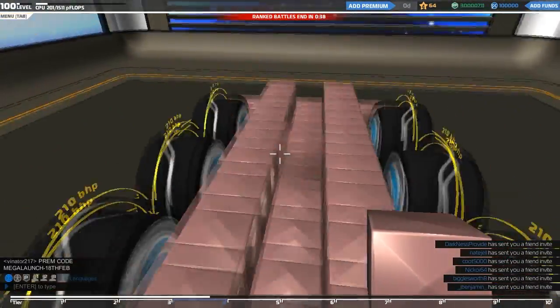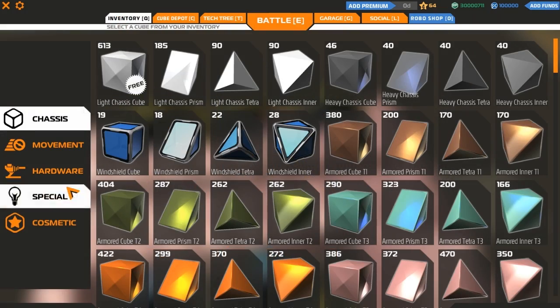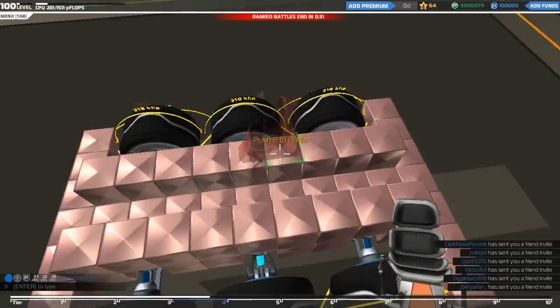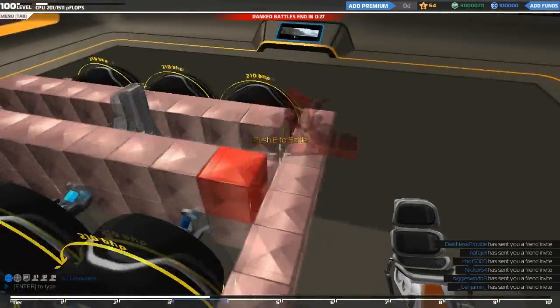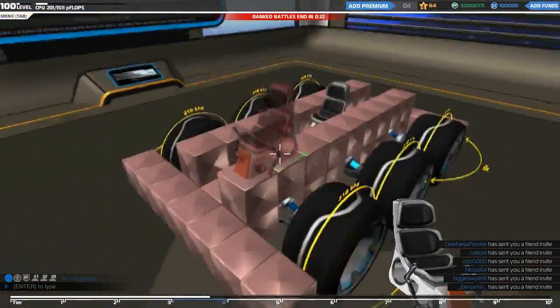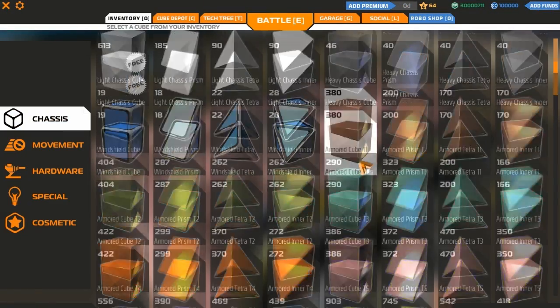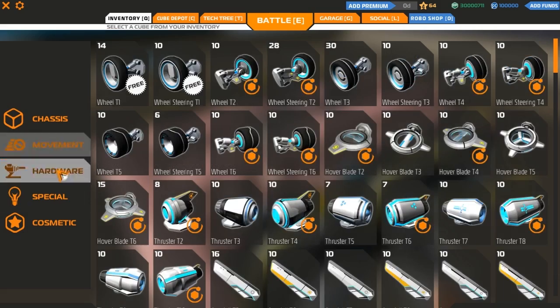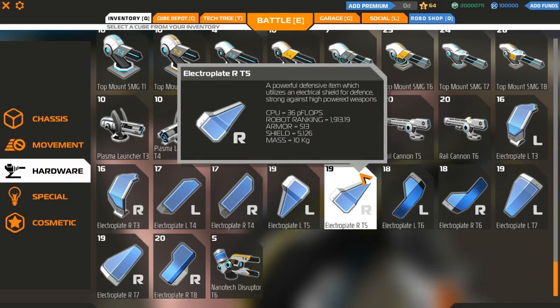I'll get the driver seat in first so I can work around that. We also probably want an enemy radar because that was really effective. And more to the point, where do we want the laser shielding? Let's see how the shielding works - it's under Hardware. Electroplating, tier 5. Robot ranking shield - 5,000 shield. This one has a shield of 3,000.